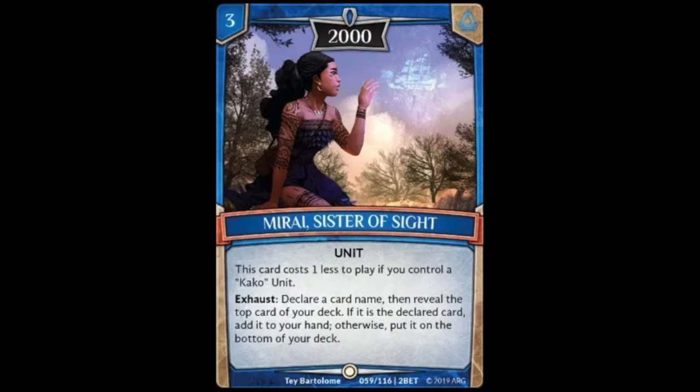Next we have Myra Sister of Sight, a three cost unit for 2000 power. This card costs one less to play if you control a Kako unit, so they go in tandem. She also has an exhaust ability: declare a name, then reveal the top card of your deck; if it is the declared card, add it to your hand, otherwise put it on the bottom of your deck. This combos with Kako — he puts something on top of your deck, she exhausts to add it to your hand for free. The downside is you're wasting attacks for both of them instead of hitting towers. It's a very passive strategy; time will tell if passive is good.